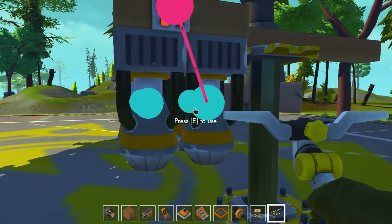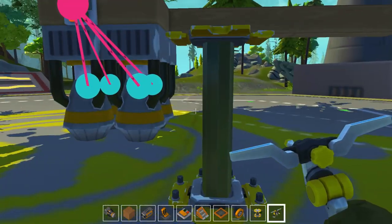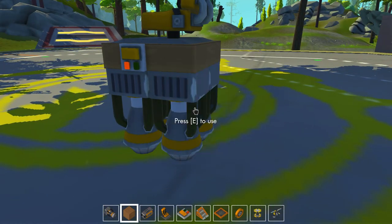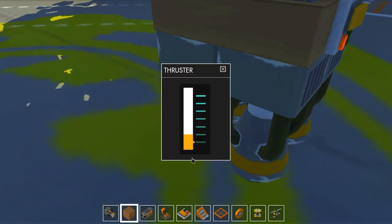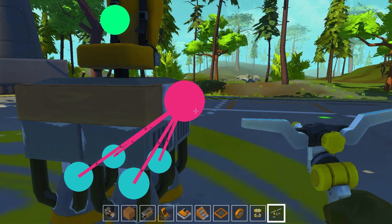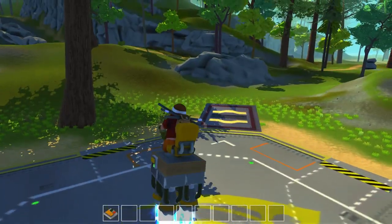So the thrusters now did get that change where they're adjustable. If you're watching this many years down the line, back in early game you didn't used to be able to adjust thrusters. This is kind of fun. I've been tinkering around with this a little bit. Just the lowest setting - it's like driving home from church with grandma. Just kind of floating up in the sky.